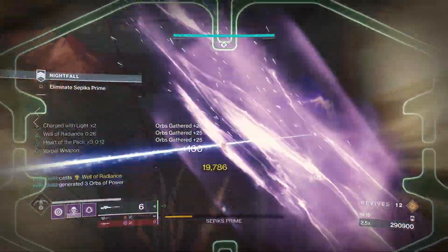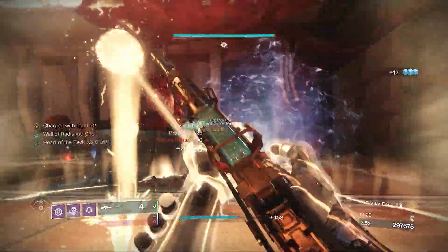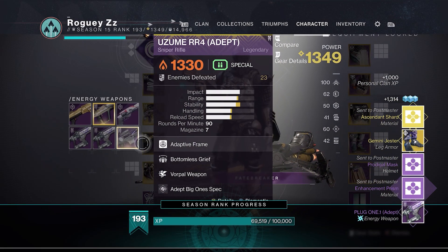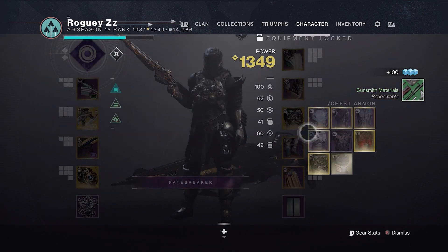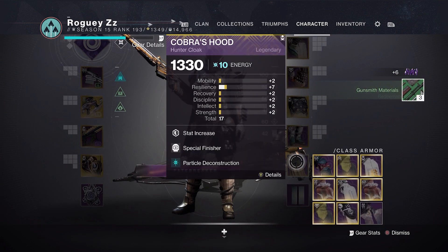Taking down Sepix first will result in only a gold medal. Another damage gate, another set of four Void-shielded servitors — take them down the same as before. Once that last damage gate has been procced, it's just a straight DPS fest. Use everything in your arsenal to finish off Sepix and claim your reward. If you missed out on getting yourself an Adept Plug One or Uzume last season, now's your chance. Keep an eye out for that Feeding Frenzy and Reservoir Burst Plug One, and of course a Triple Tap Vorpal Uzume. Happy hunting, Guardians — as always, I'll see you in the next one.